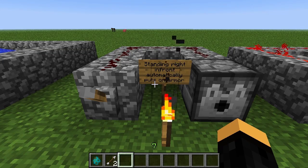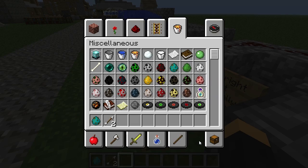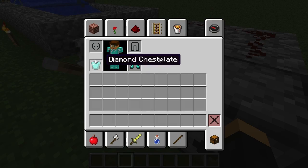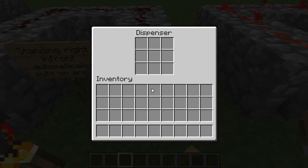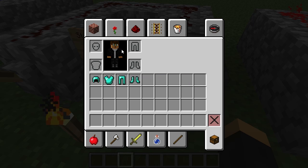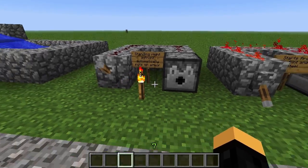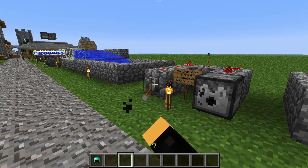Standing in front of a dispenser with armor inside it will now put the armor on you. See, I didn't have that armor on before — I got the chest plate on, then the pants, then the diamond helmet. This does not work with droppers, only dispensers, and you have to be one block away. If you're farther than two blocks, it'll just shoot it at you.